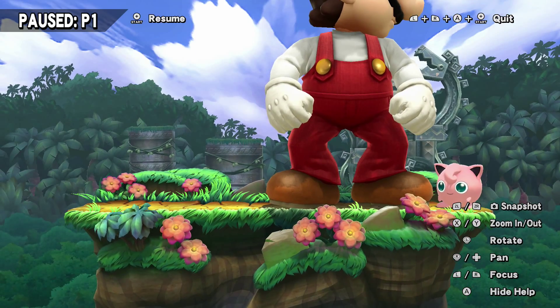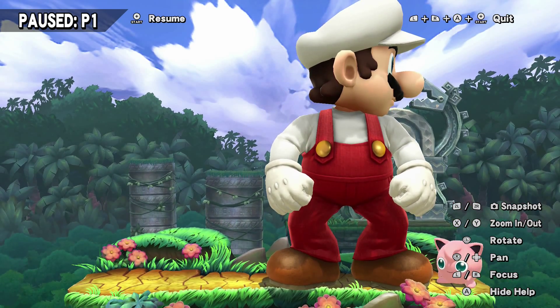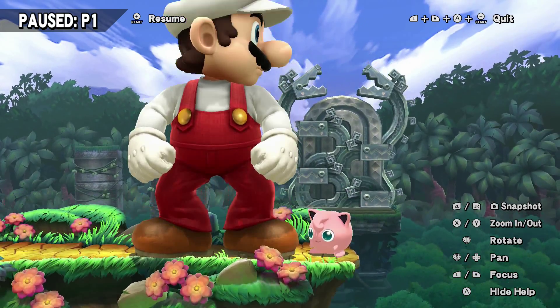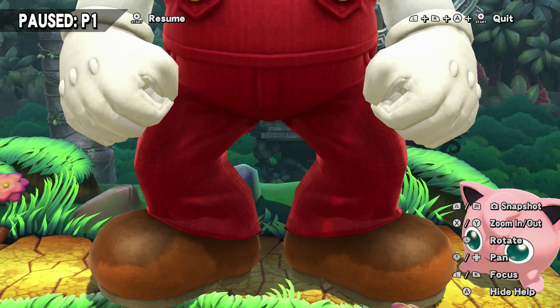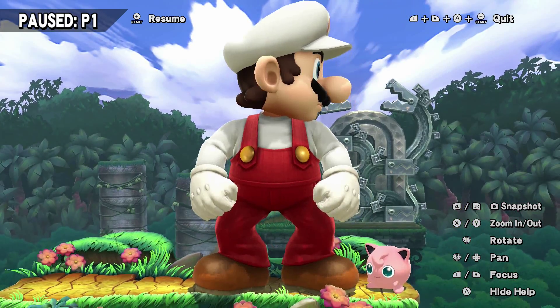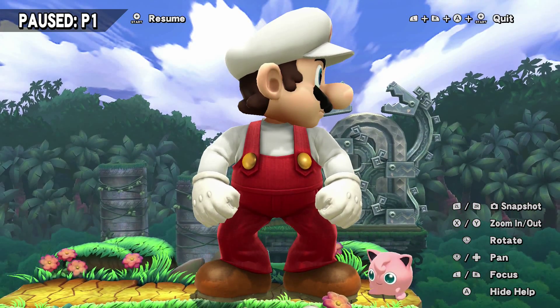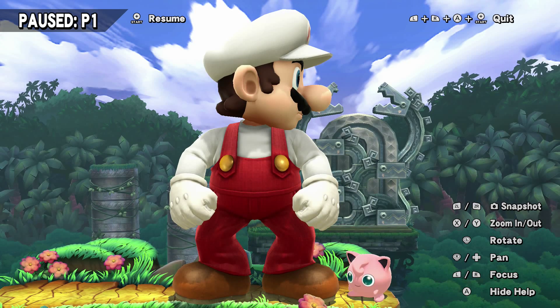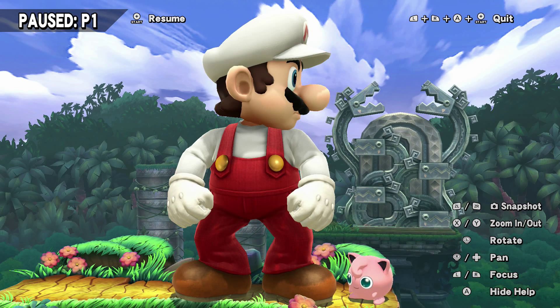Then you do your up taunt — I think that's what it's called. You can zoom out, and that's way larger than Jigglypuff. Look at that — his shoes are as big as Jigglypuff. So yeah, that's how you make Mario as big as basically a two-story building. Thanks for watching, subscribe for more videos like this, and see you guys.